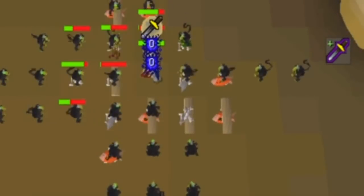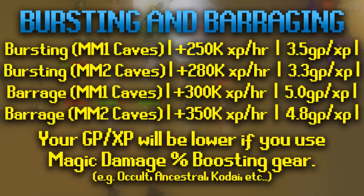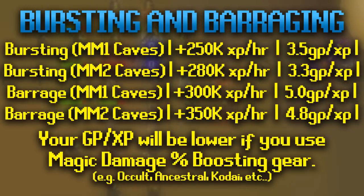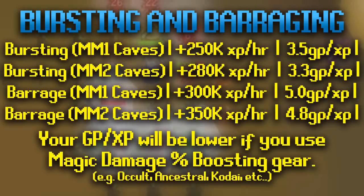The next method is Ice Barraging or Bursting. If you have the money, you can spend it on runes for bursting at the Monkey Madness 1 or Monkey Madness 2 monkeys, and you can get up to 350k XP per hour if you barrage at the Monkey Madness 2 cave. Maniacal Monkeys after Monkey Madness 2 give a little more XP because you receive Prayer Potions as drops, meaning you don't have to bank ever. Casting Ice Burst will cost you about 3.5 GP per XP on the way to level 99, so that's almost 50 mil. Barraging costs about 5 GP per XP, so that's about 60 to 70 mil to get to 99 magic.